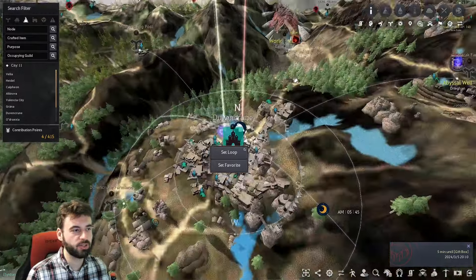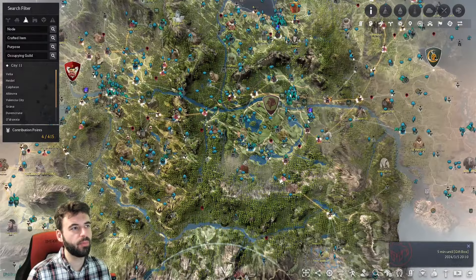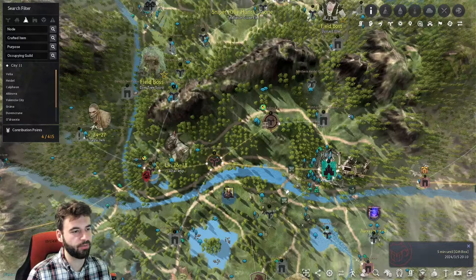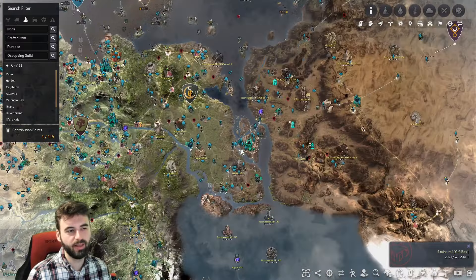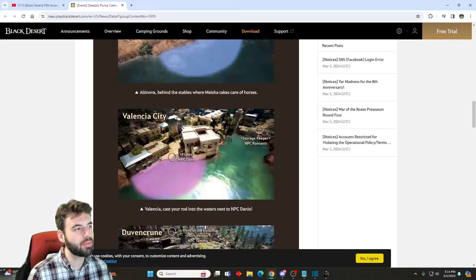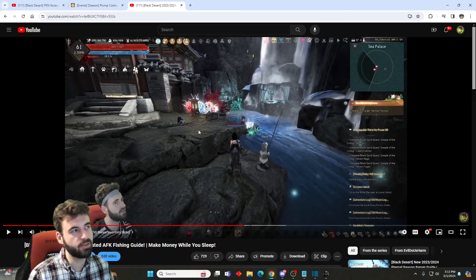The locations where you can do this AFK fishing are pretty much every major city. Here in Duvenkroon, there are the little hot springs. Up in Velia, there's the Velia hotspot that everybody loves to fish at. Heidel has the fishing spot in the river. Altinova has the spot right behind the stable keeper. Those are generally the most popular ones. For the full list of places, I'll link the patch notes down below, and I also just updated my AFK fishing guide, so check that out too.